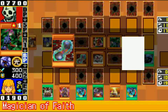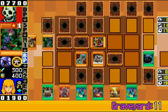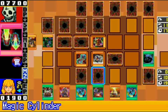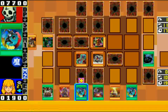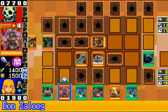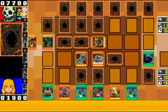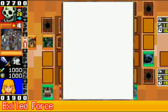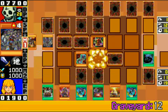If they do summon the King of Skull Servants, I may Torrential them because that can be kind of annoying. Some of that may be reason I should have Torrentialed, but if they summon the Skull Servant with a lot of attack, a Magic Cylinder would be fine. We'll end it here — they have a lot of advantage but not too much more than me.